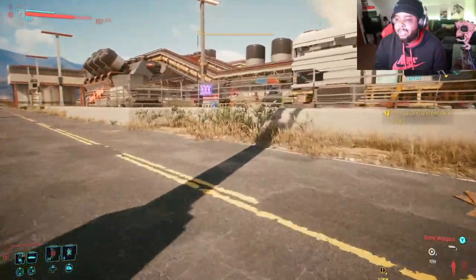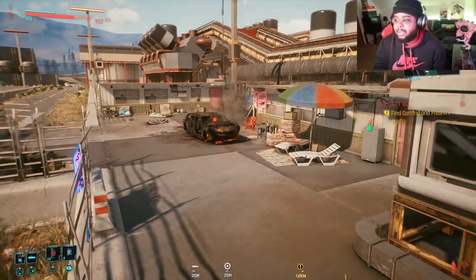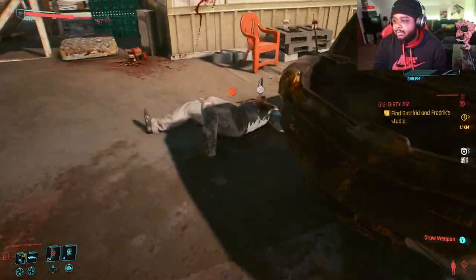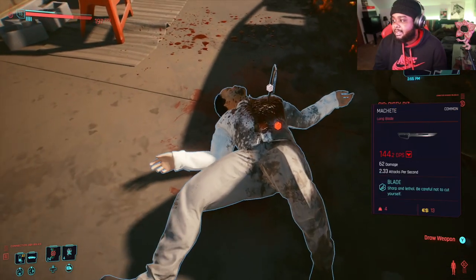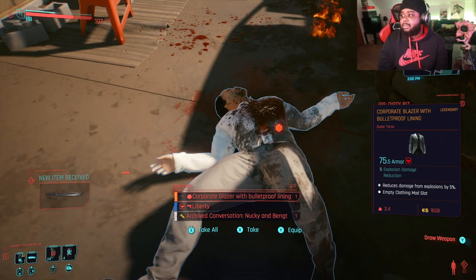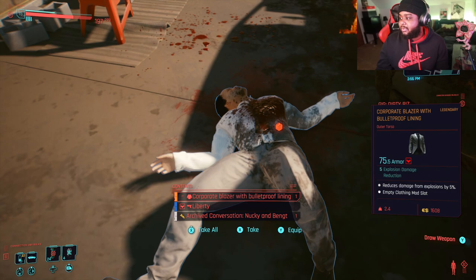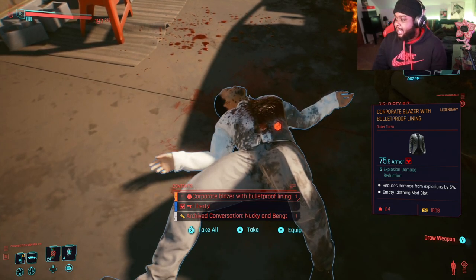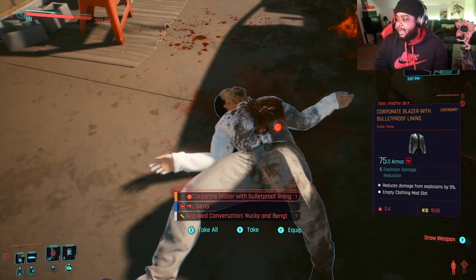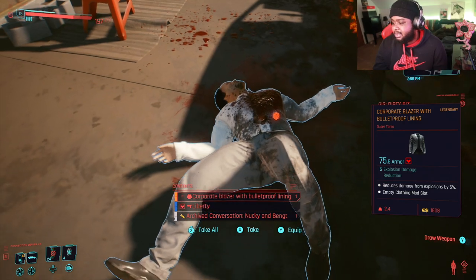I've never had my game crash, but it has frozen for a couple seconds. Alright, we've got to go over here — you see that red box? That means it has a legendary. There's a common machete and a corporate blazer with bulletproof lining: five percent explosion damage reduction and an empty clothing mod slot.